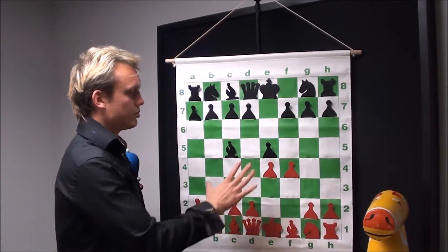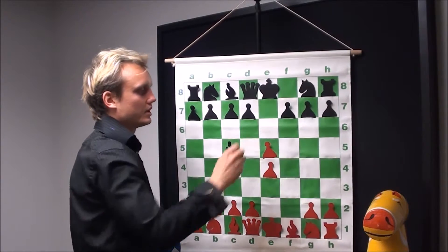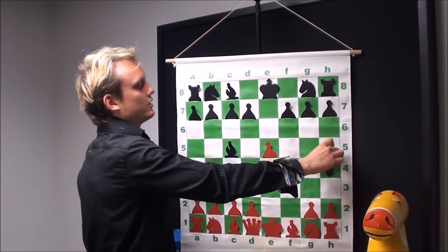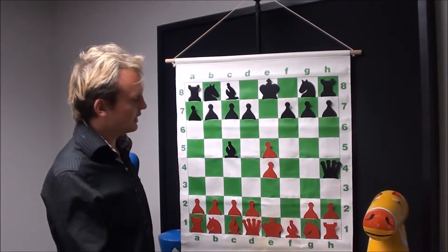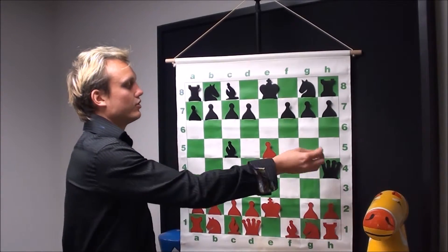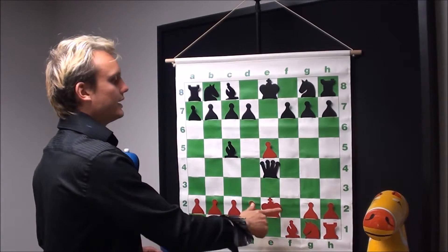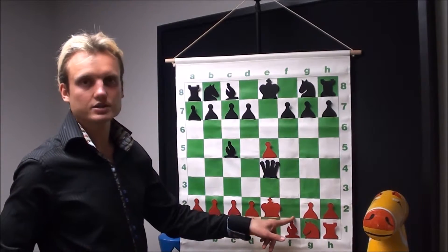If white does pick up the pawn on e5 after bishop c5, black is going to have the opportunity to attack the king. The idea is to bring the queen out to h4, hitting the king on e1 — Queen h4 check. If the king pushes forward, then black wins the game right there: queen takes e4 is checkmate, because the king cannot escape the attack of the queen and the bishop controlling the square on f2.